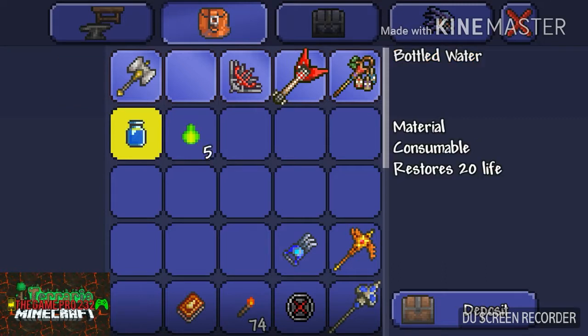To get a bottled water, you will need one glass to craft two bottles on a furnace. To craft those two bottles into bottled water, you will need to stand next to or in water of any type, any amount, and craft bottled water in the potions section.